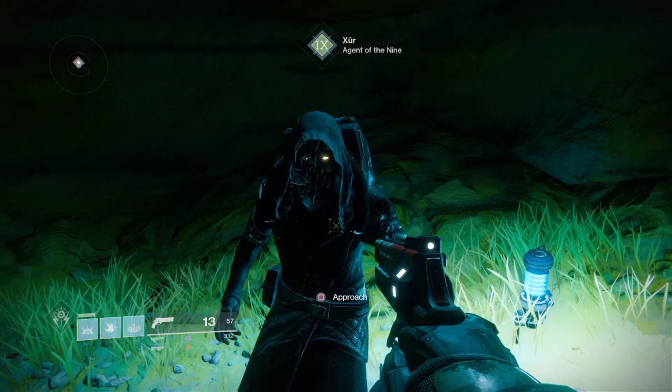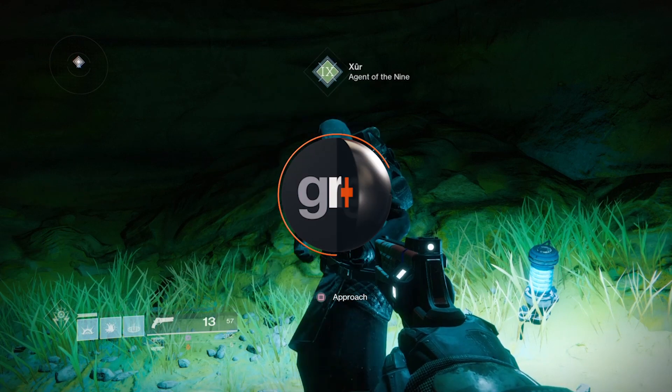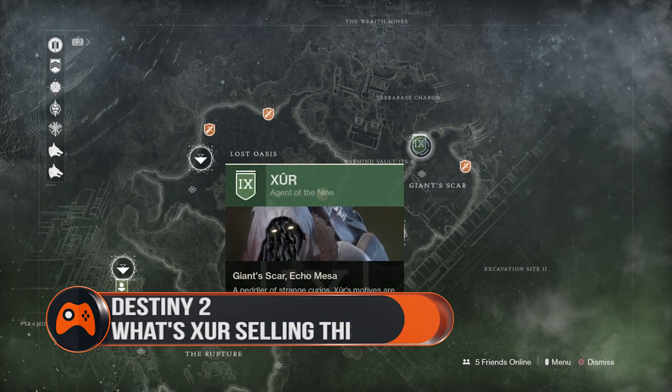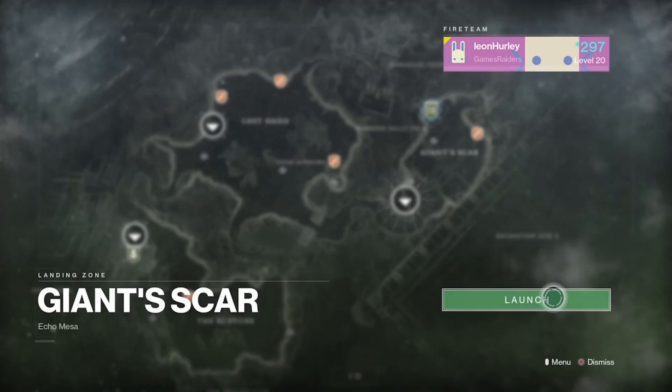Do not be afraid. The Nine wish to be kind to you. Xur's back, and this time he's skulking around Io in a cave at Giant Scar, doing Xur stuff. Each week he'll appear at 2am Pacific, 5am Eastern and 10am GMT with a bunch of new exotic gear to spend your shards on, and we're here to tell you what you should buy.